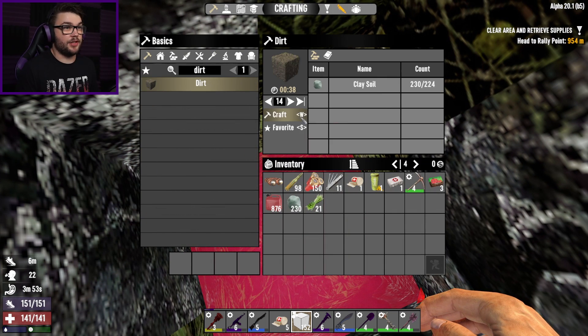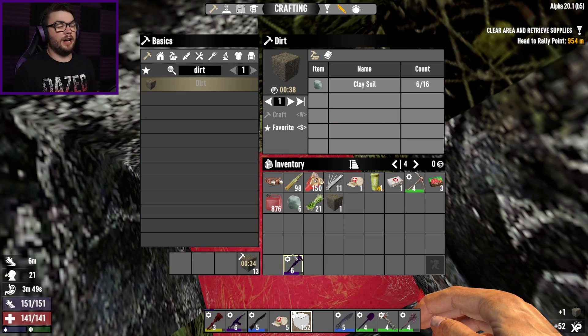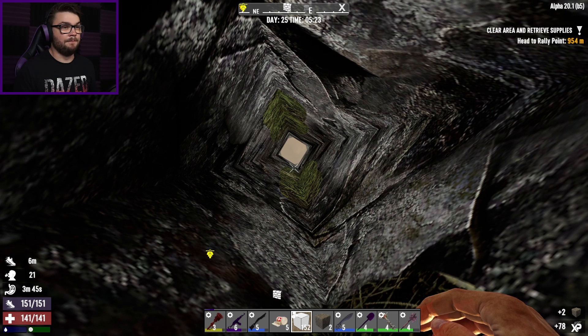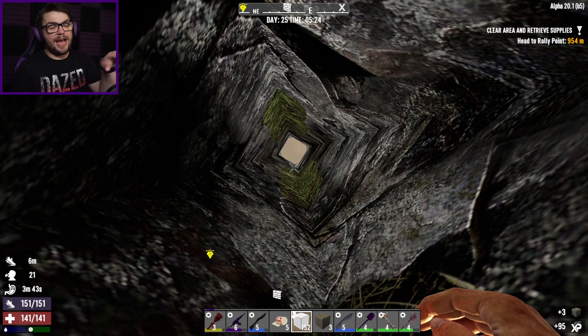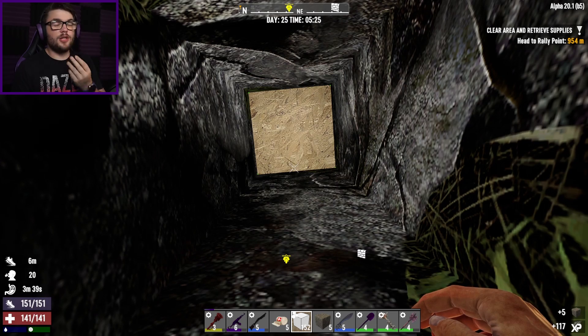I'll just refill that with dirt then. Well, I guess I'll find a better place to do a mine then. I could dig this and then dig out laterally to get out to the stony stuff, which might work. I don't think the zombies will try and tunnel through, especially if there's a proper ladder leading down.